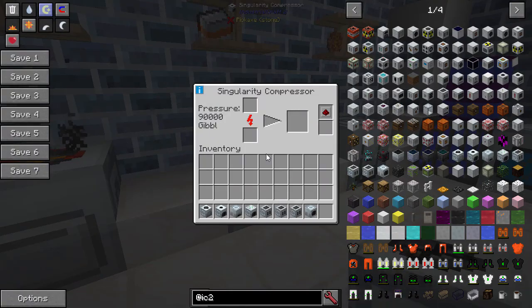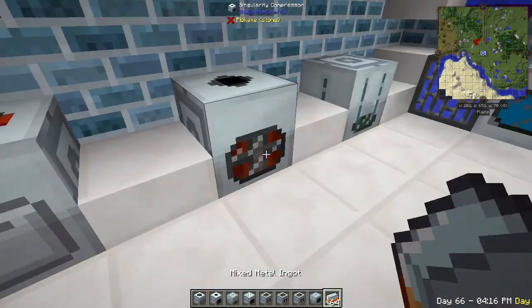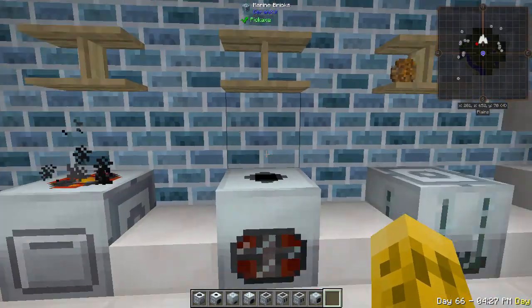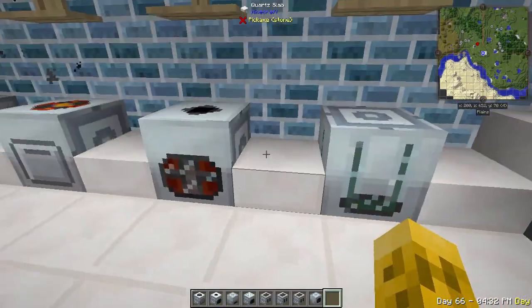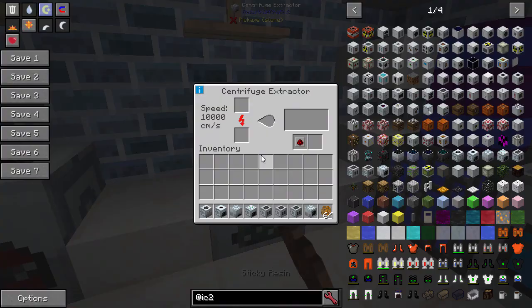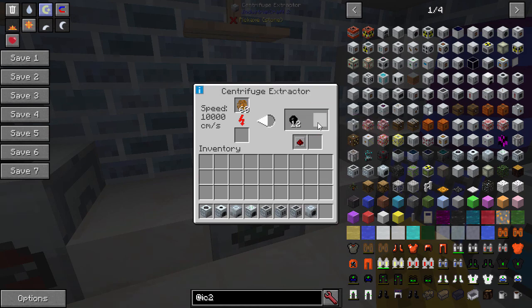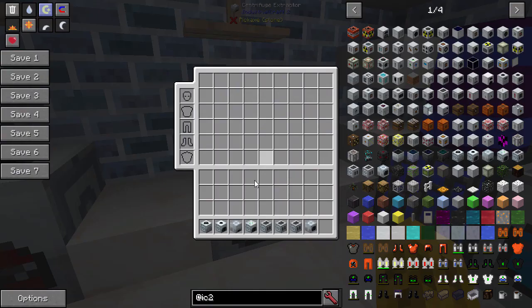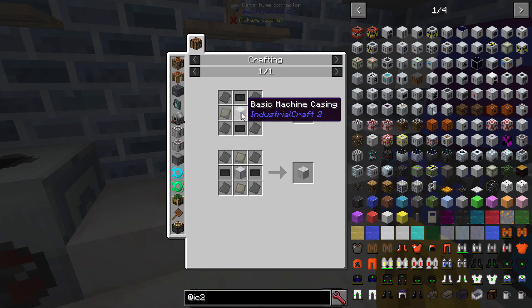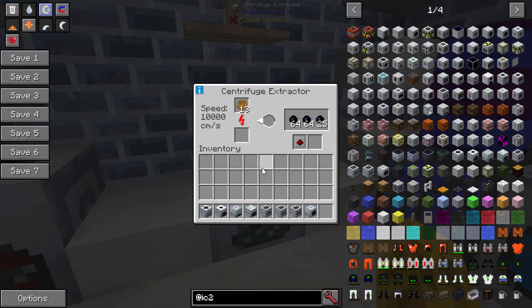You've got the same thing with the singulated compressor - this is just a better compressor, so we can take things like your mixed metal alloys, put them in there, and you get these advanced alloys super quickly. The recipe for the compressor is a bunch of obsidian around a normal compressor with an advanced machine casing. We also have an extractor - you put sticky resin in the centrifuge extractor and we don't get any benefits other than speed. We do have multiple slots so you can throw extra in there. The recipe for that one is a bunch of tree taps plus steel, advanced alloys, carbon plates, and machine casing.